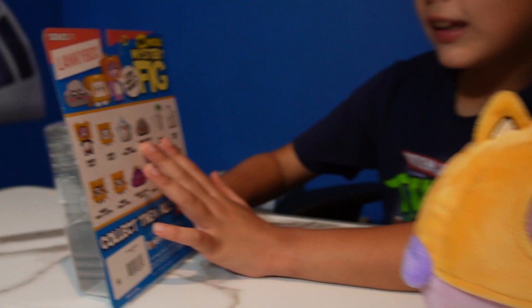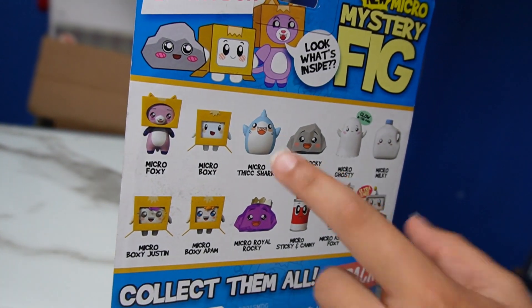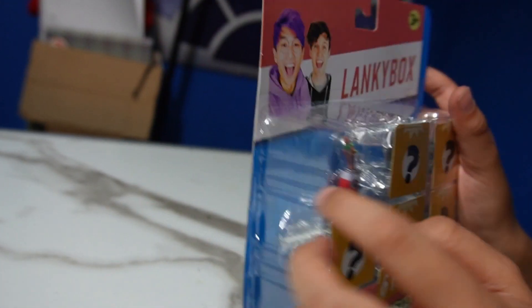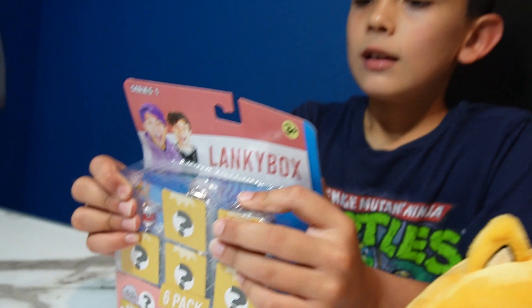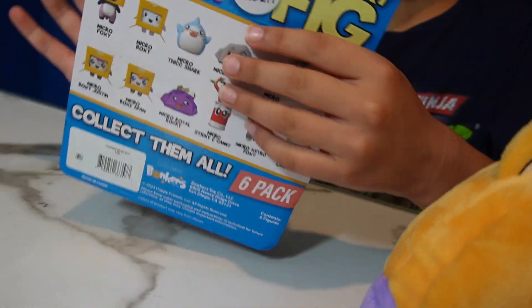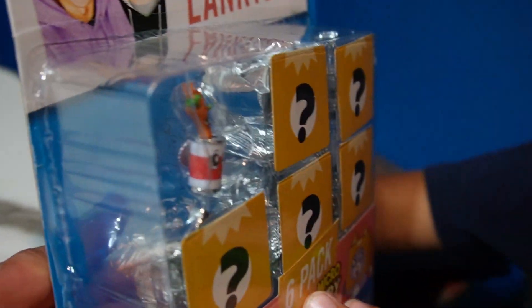I kind of want Rocky and Ghosty. I feel like we're gonna have to get one of these, but for now we know we're gonna get Sticking Candy. Where did you find this one? You found it at Walmart? Awesome! Let's see the front one more time — the main visible one you get is Sticking Candy, yeah.